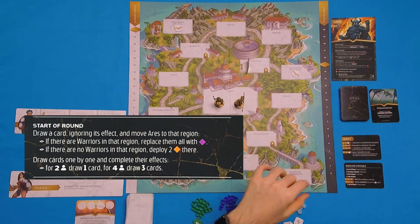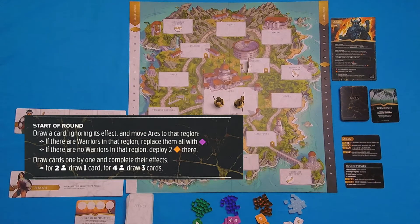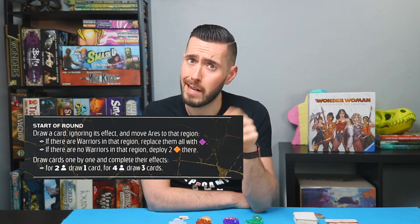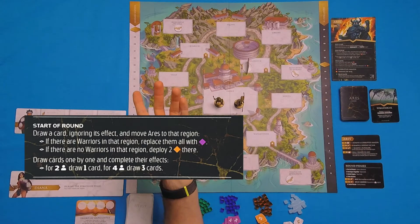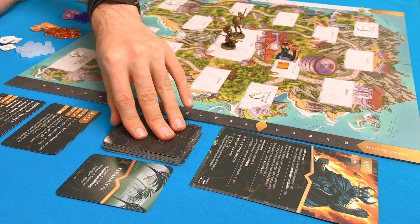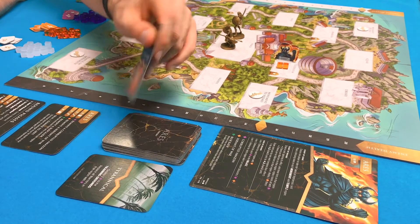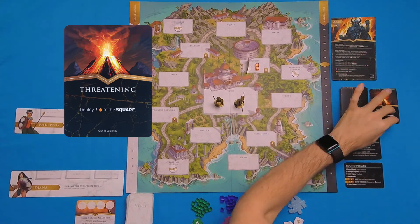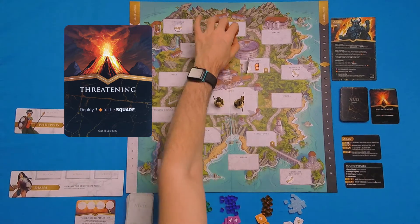You're going to notice in the region what's there. If there are warriors — the white cubes — he's going to turn white cubes into purple cubes. And purple cubes, if they get to the palace, will lose us a lot of defense, so we definitely don't want that. If there aren't any warriors, like in our case, then we place two servants of war into the Colosseum. Then we draw cards according to player count — for a two-player game, we only draw one card. We drew 'Threatening': deploy three servants of war to the square. So we put three servants of war to the square. That is the end of the start of round phase for Ares.